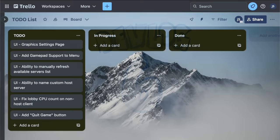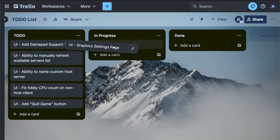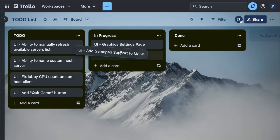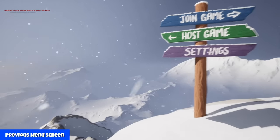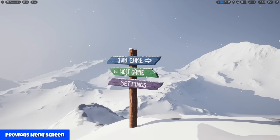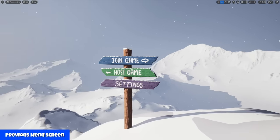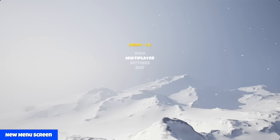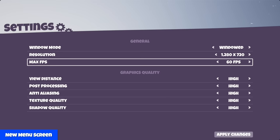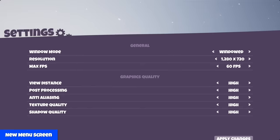The first item on my to-do list was menu screens. It was time to add in a graphic settings page, and I also want to make sure that the menus work just as well with a controller as they do with the mouse and keyboard. I thought for a while about how to fit all these different screens into the signpost concept I had started a few months ago, before deciding it was taking too long. I'd rather be spending my time working on gameplay, so at least for the time being I've moved to a less exciting but decidedly easier to implement menu layout.